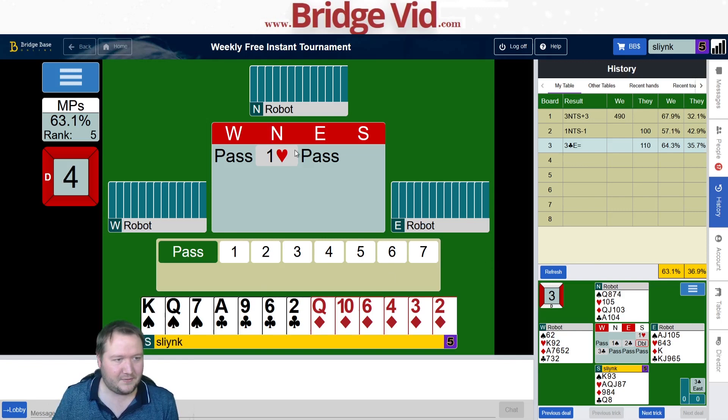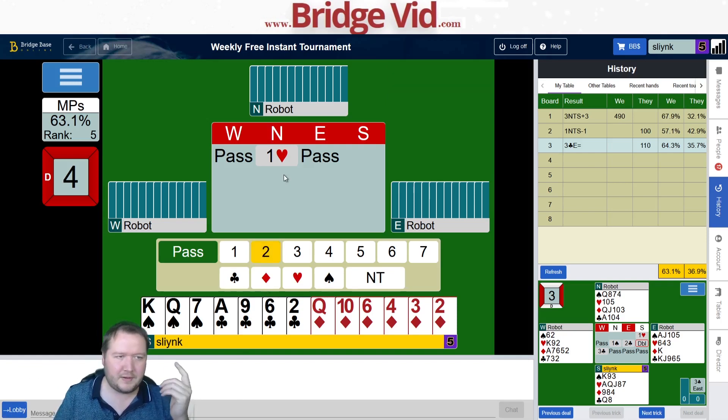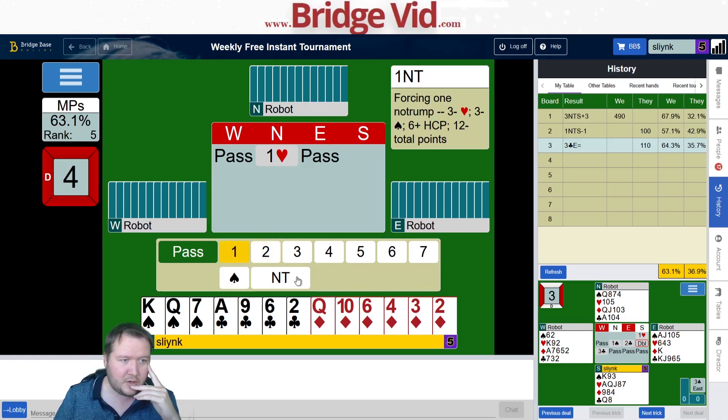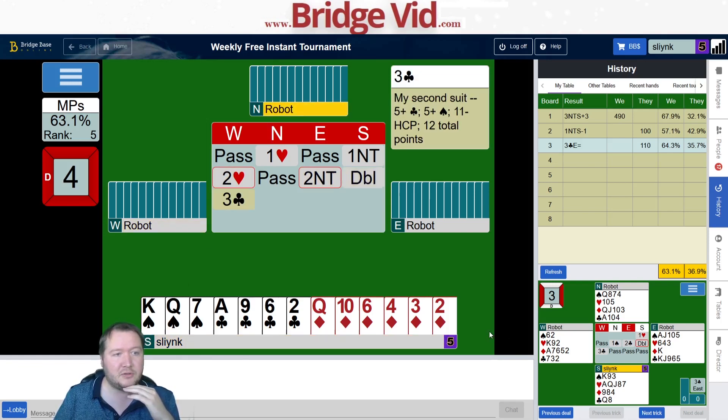Here I've got a 6-4 shape with 11 points. We're playing 2-over-1. The question is do I want to game force? I could bid two diamonds, but 6-4 is really, really good — I like 6-4s if we find a fit. I've already opened one heart. I'm going to go low and just jump. Two hearts, two hearts — two no trumps to show a second suit. I think I can double just to say I've got values.